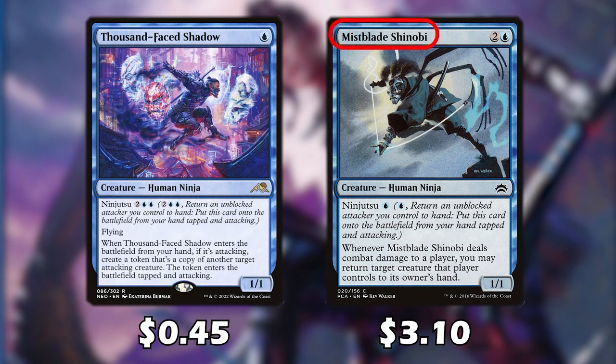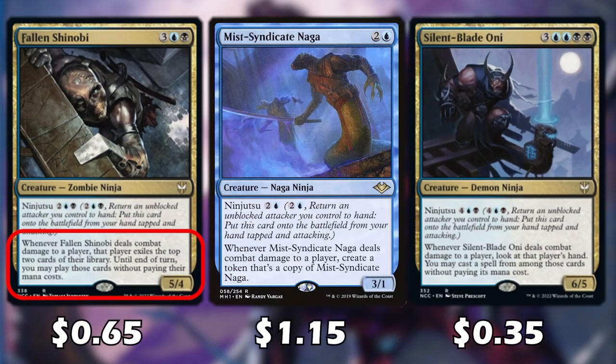Whenever Mistblade Shinobi deals combat damage to a player, we bounce one creature that player controls back to their hand. Whenever Fallen Shinobi deals combat damage to a player, that player exiles the top two cards of their library, and until end of turn we may cast those cards without paying their mana costs. This card can be absolutely devastating for our opponent.